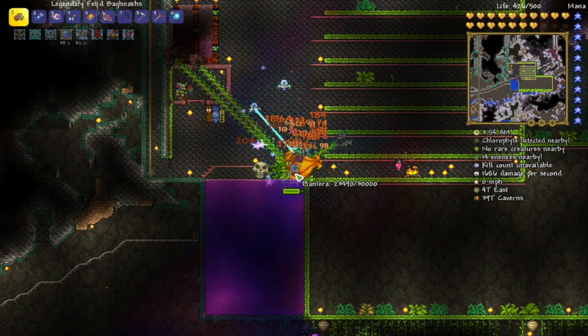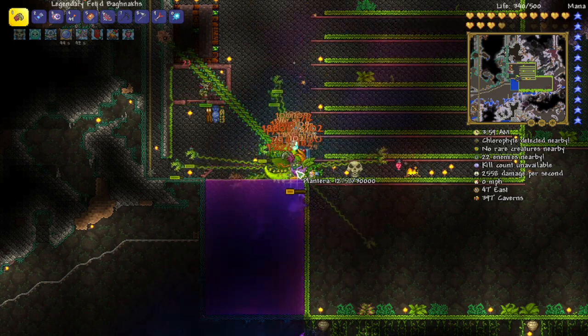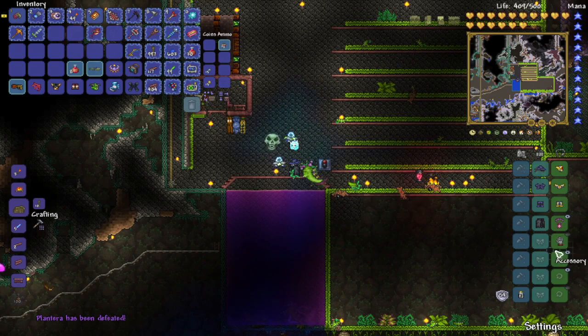And all you've got to do is just stand here, and you're going to out-DPS Plantera. And there you go — Plantera is defeated.